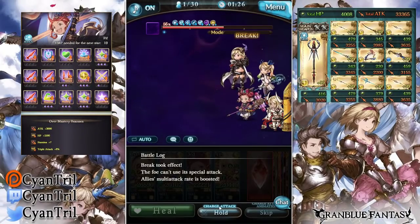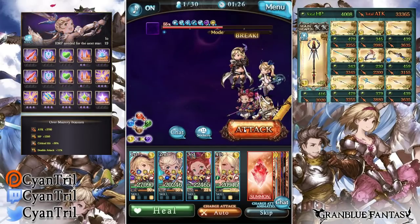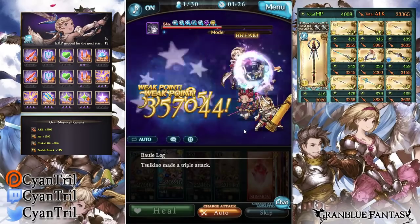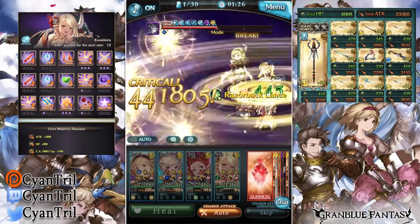I need to do a solo Bahamut high level on this account — that would be fun. I'm going to try a different element though; I did it with water before, so I think I'll try fire. Wind is too easy so I want to avoid that, and light is kind of easy too. So it's either gonna be dark or fire.